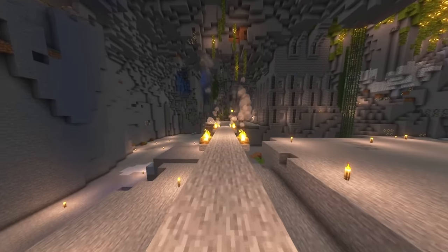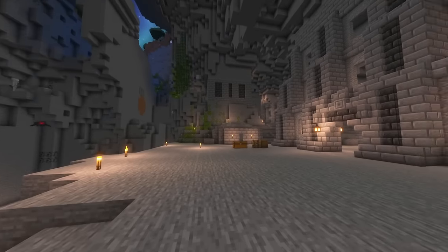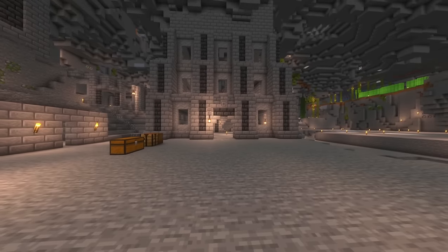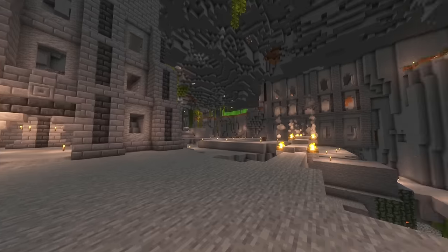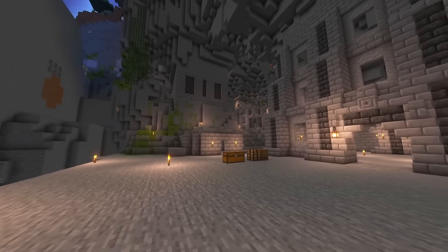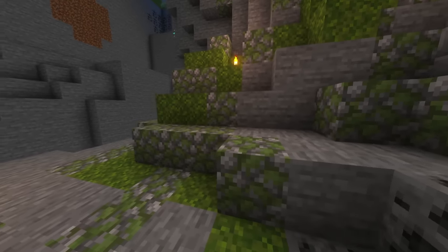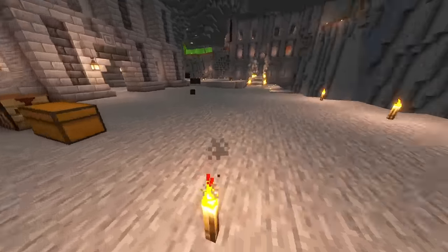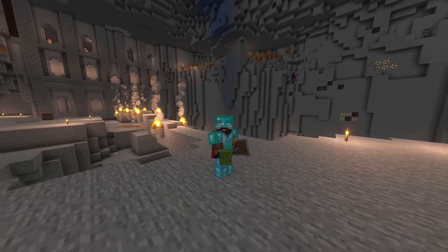That wraps up the episode — we didn't manage to get everything done, which is pretty typical, but we have got started on our dwarven city and it looks magnificent. It looks great with shaders and even better when you turn the brightness back to default and get the real grunginess of the dwarven atmosphere coming through. There's a lot left to do — we've started adding moss and mossy cobble to mix stone with nature aspects, which we'll be doing all around the dwarven kingdom.